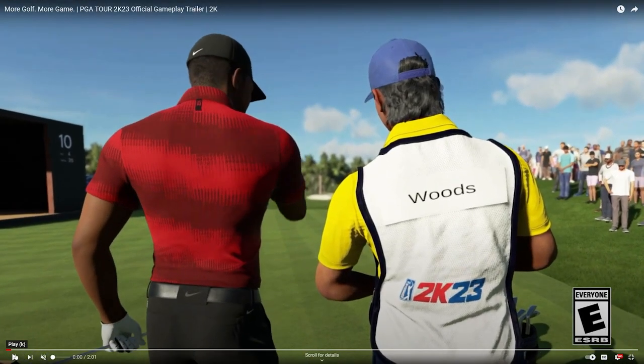Right off the bat you have a cut scene with Tiger Woods and his caddy. It looks like they have a lot of different caddies — a different caddy for each player. One thing I will say from this shot: this already looks a lot better than what we saw in the last trailer — the textures of the grass, the player models, everything looks so much better. The fans still look the same, but the fairways and textures have improved. It doesn't look next-gen, but it definitely looks better than the last trailer.